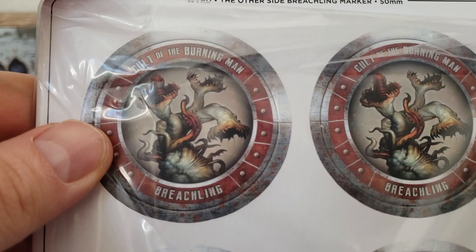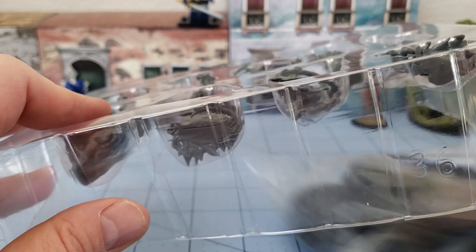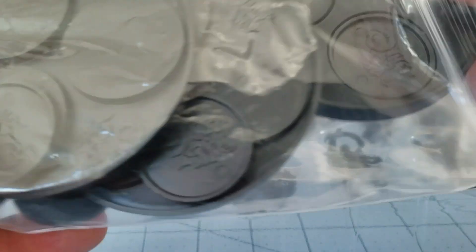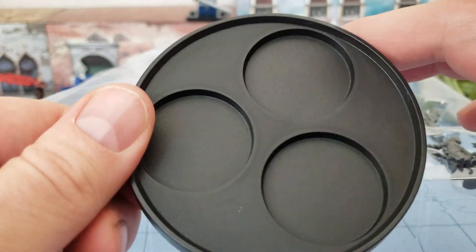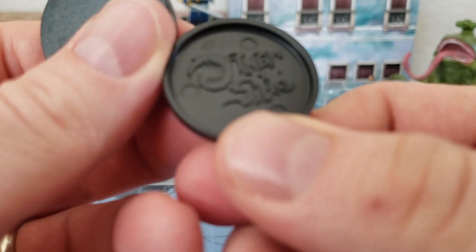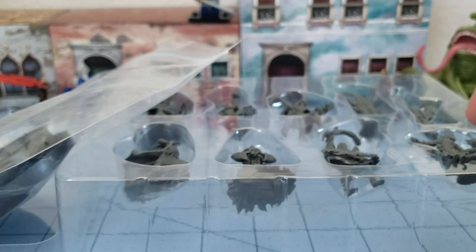Breachlings have stats but I don't see any stats here. I did get a hold of one of the rulebooks — it's on its way to me, so hopefully we'll get to try that out. As for bases, in case you aren't familiar with the Other Side, it's a mass combat game from the makers of Malifaux. You get these fire team bases, and different factions have different sized bases. Since these are human size, they use these 30mm Other Side bases and the figures just pop in.